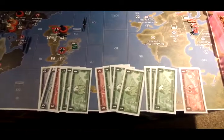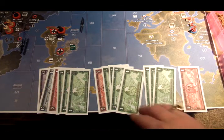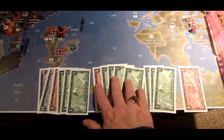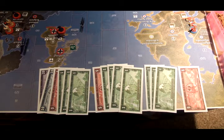The income situation: 38 base income, plus 9 kept from last turn — that's 47. They get 3 for holding Siberia, the Urals, and Ukraine, and 5 for holding Leningrad, Stalingrad, and the Baltic states. That covers all the bonuses.